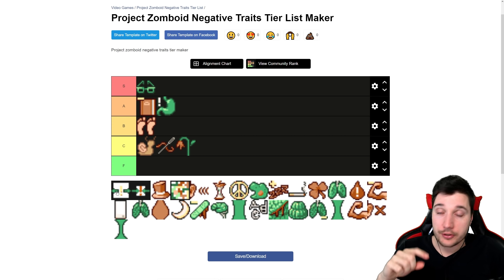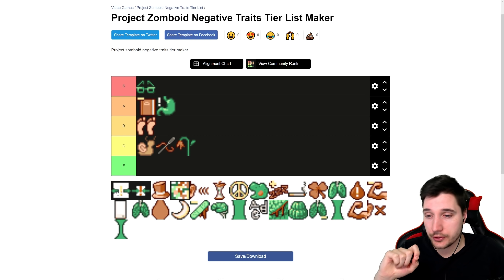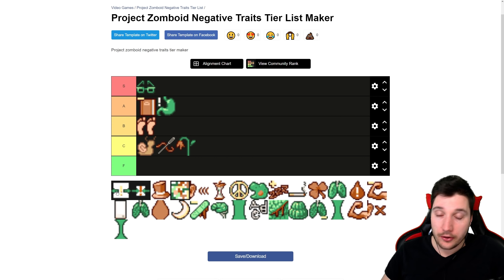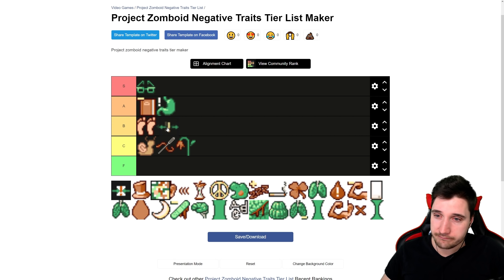Next is Agoraphobic — you get panic outdoors. Again, there's one build where this is useful. But you have to remember, you'll be outside a lot and you don't want panic. Sure, if you survive for like two months this almost gets cancelled out, unless there are zombies nearby. I'll put this into low B tier.